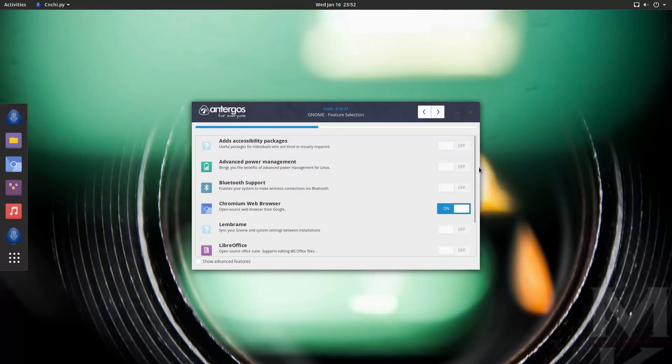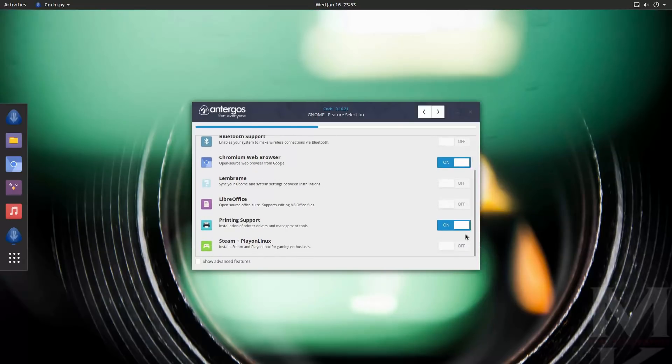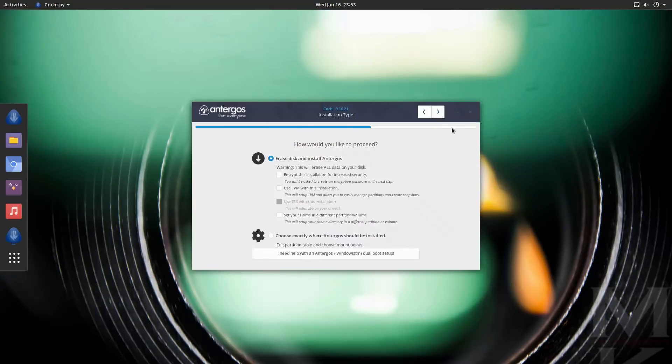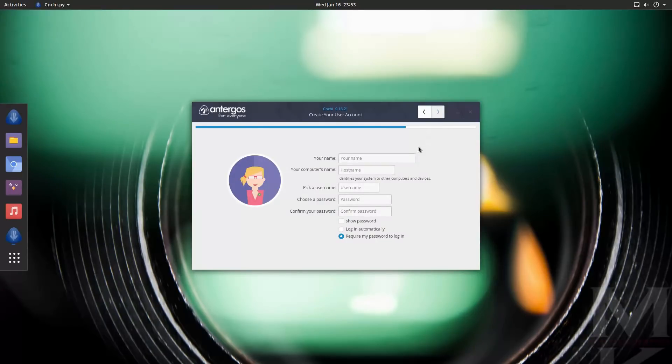Accessibility packages — we're going to turn those off, don't need that. Don't need Bluetooth support. Chromium web browser — sure, why not. Sync your GNOME settings between installations — no. LibreOffice — we're going to say no for now. I'm going to turn off printing support for now. Steam and Plain Linux — we are going to say no. We're going to use an additional cache. This installer needs to download a ton of packages from the internet. It might fail — that might be a reason it fails, by the way. We're going to erase disk and install Antergos, and warning — this will erase everything. That's fine. All it was is Netrunner. It doesn't run.